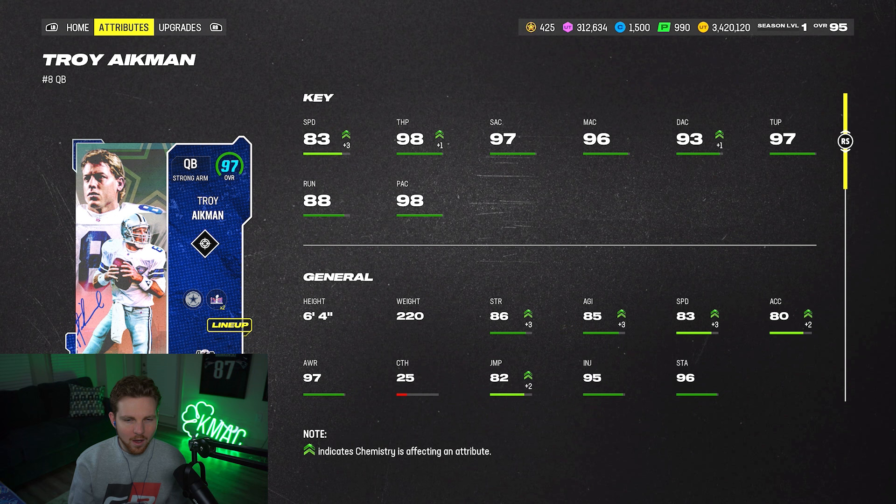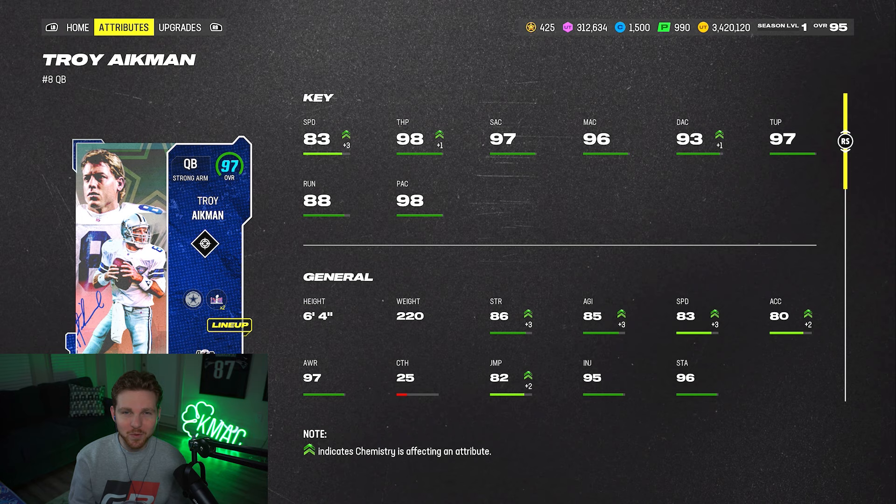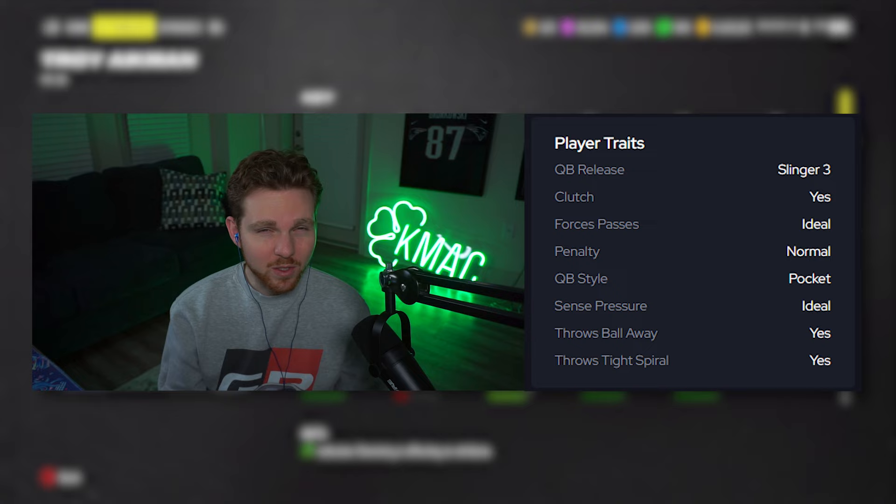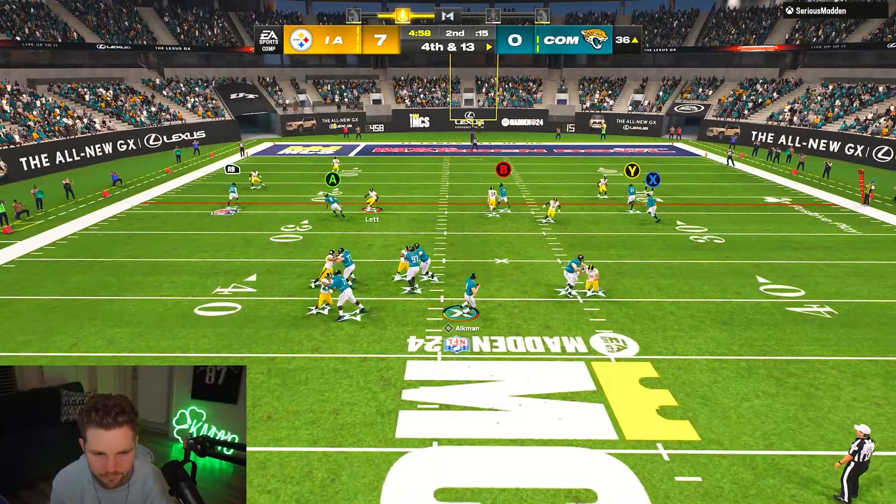I'm really not sure how to feel about Troy Aikman at quarterback. On one hand, his throwing stats are incredible. On the other, even with a 70 out of 70 Super Bowl themed team plus three speed boost, he's only got 83 speed. He also has the Slinger 3 release, which was one of the best in Madden 23, but in 24, it just seems to be a complete dice roll — either incredibly good or the slowest QB release you've ever seen.